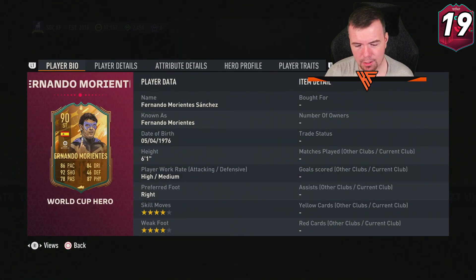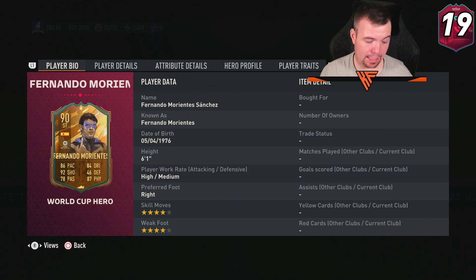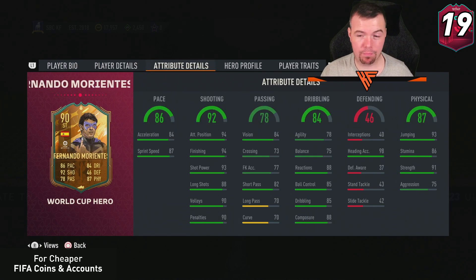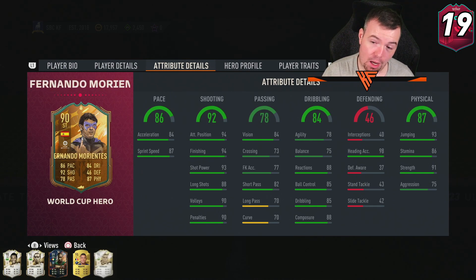At the moment Morientes is going for 131,800 coins, which I don't think is too bad for this type of card. Pappín is around 95k and that's a tradable card, so yeah, Morientes isn't far off in comparison. You also get 45k worth of packs. For 130k it's not a bad-looking card, especially finishing-wise — he does have some very good stats. If you've done it, let others know in the comments if he's actually worth doing.